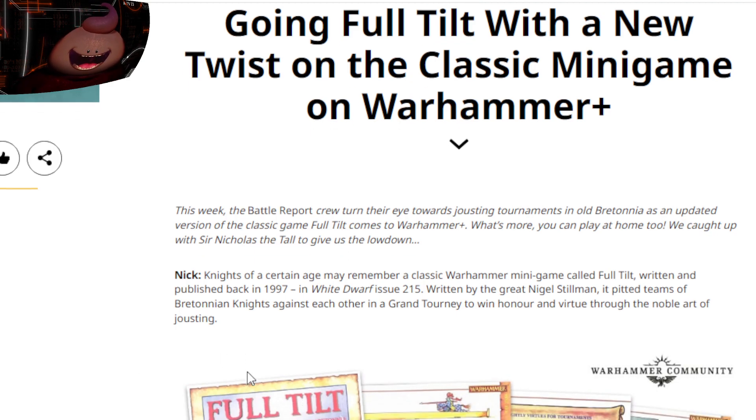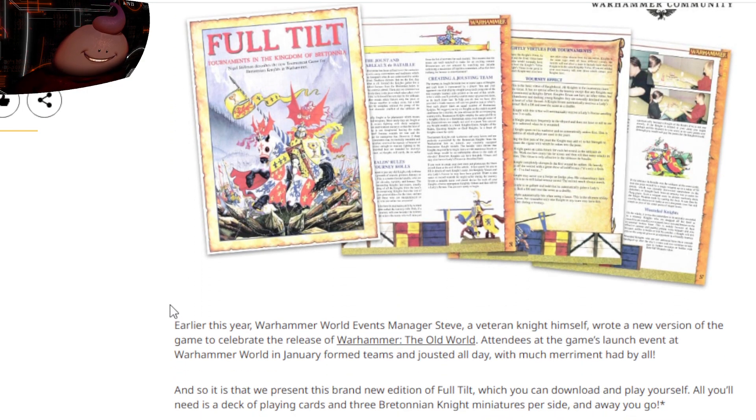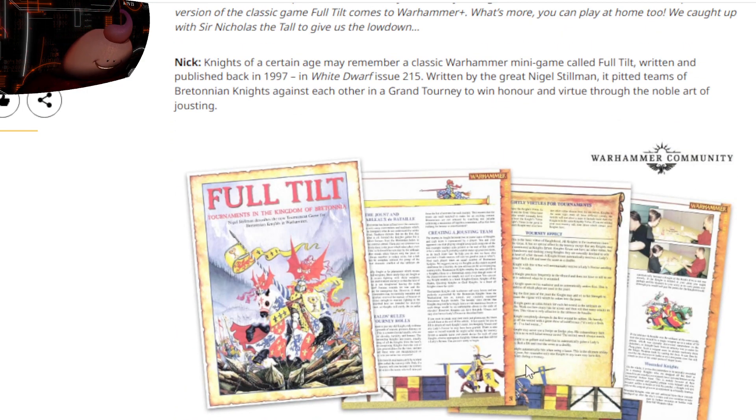Knights of a certain age may remember a classic Warhammer mini game called Full Tilt, first published back in 1997 in White Dwarf issue 215, written by the great Nigel Stillman. It pitted teams of Bretonnian knights against each other in a grand tourney to win honor and virtue through the noble art of jousting. I really like that they're bringing this back — that's the old artwork from it, really cool picture.